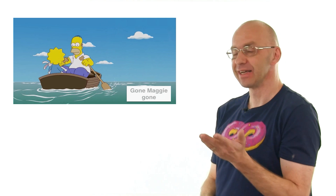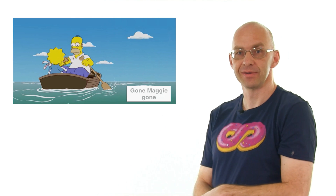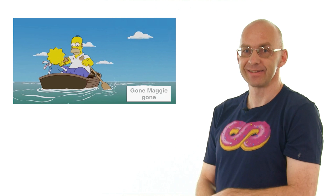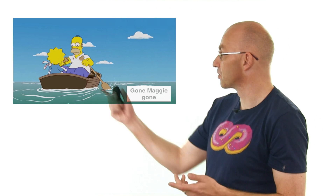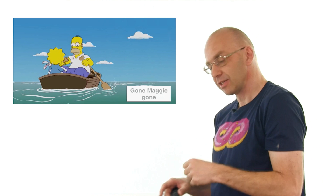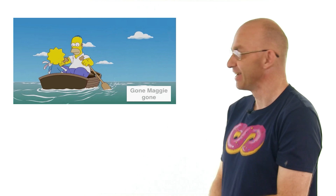If we change the puzzle so that the dog can swim across, then instead of taking Maggie you bring the poison in the boat. Poison and dog go across at the same time — like the case where you can carry two. Homer rows across, the dog swims alongside, poison and dog stay on the other side, Homer comes back, gets Maggie, and it's done in just three moves.